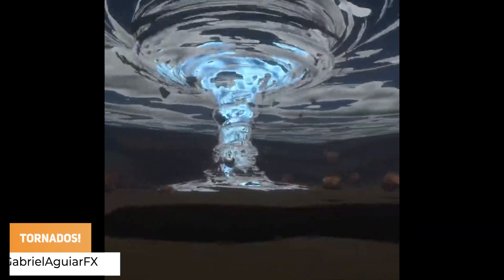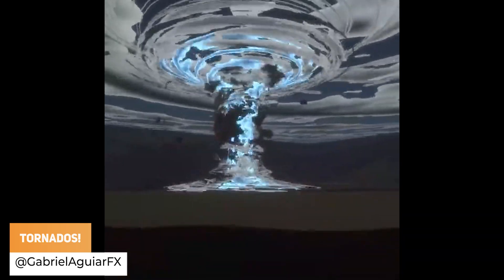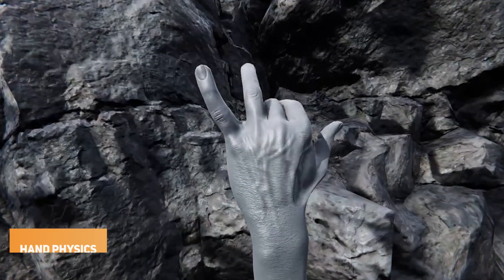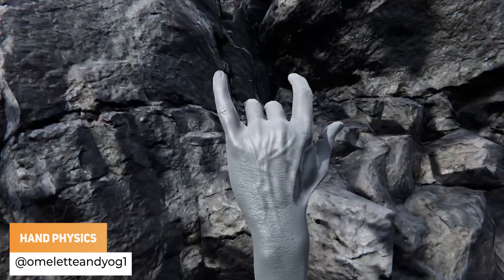Gabriel Agua FX has got tornadoes that can destroy everything. Omelette and Yog1 has got an awesome looking prototype for hand tissue and physics, and it looks a little bit freaky.